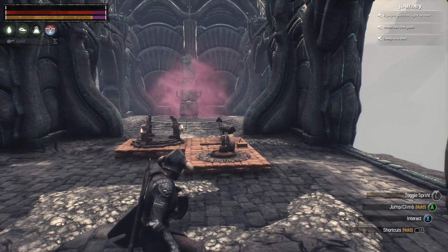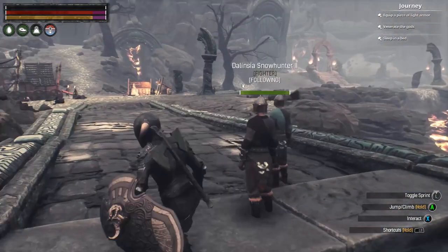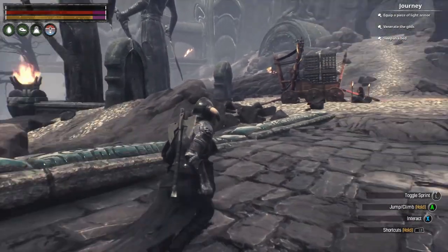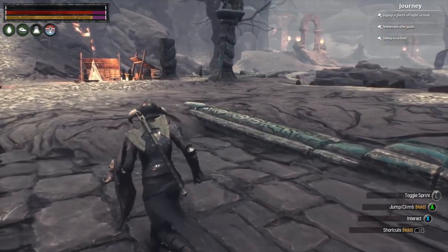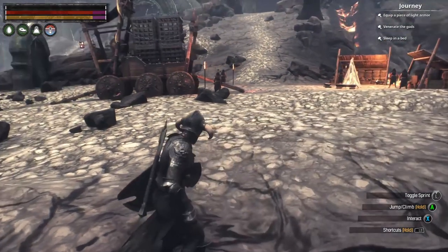We've got our base built — we've got the teleporter, the wheel of pain, a storage box, and a little campfire with some seeds to make gruel if we need it. I left the horse there because I just want to search around this quick area and see if we can find a thrall or two. We're going to have a battle right here, I believe. I'll bring you back in a moment.